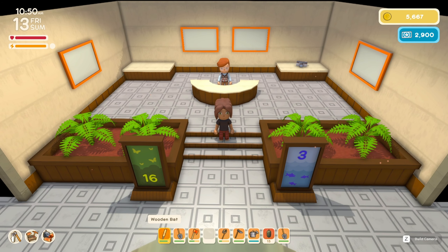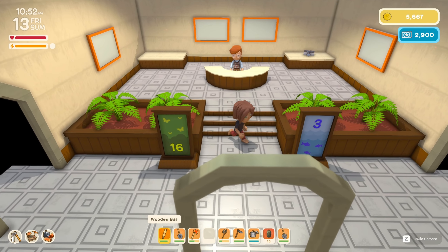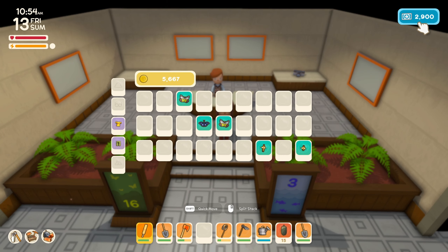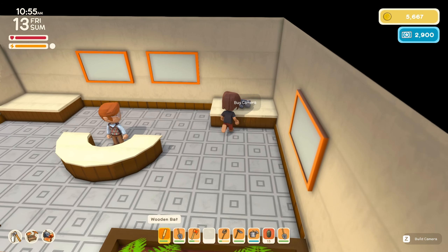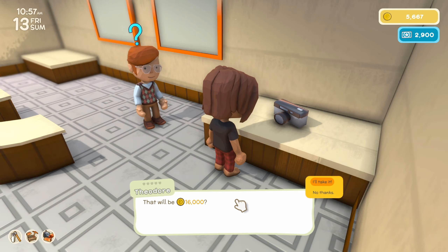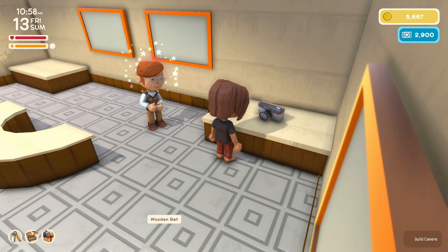We ended up donating all of our fish and bugs — we were able to donate 16 bugs and 3 fish, as you can see on these signs right here. And we actually almost got 2,000 permit points from that — we were 100 off. Now we can actually buy a camera. That's 16k — we actually can't buy that right now. We're broke.